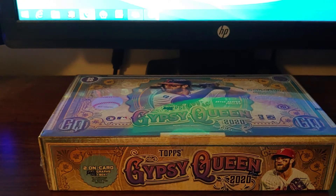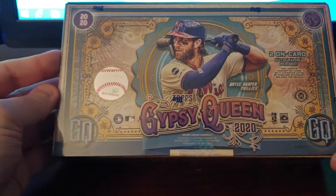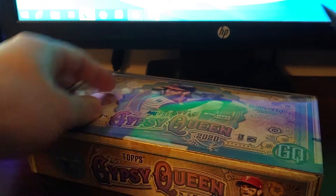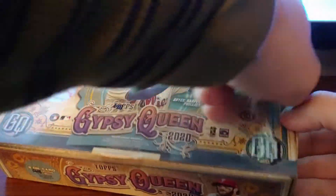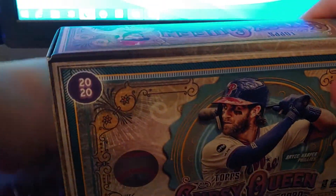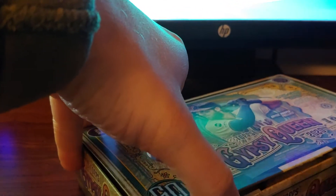Hey, welcome back. This is our second break of our 'Let's Blow a Car Set.' We got ourselves a pack of 2020 Gypsy Queen. Gypsy Queen always looks really pretty and we got two autos in here. They're on-card usually, so it says right there — two on-card autos. They're usually very beautiful cards as well.